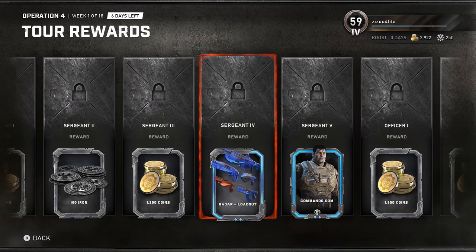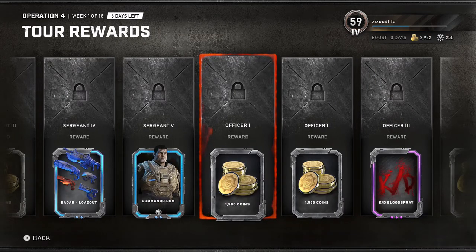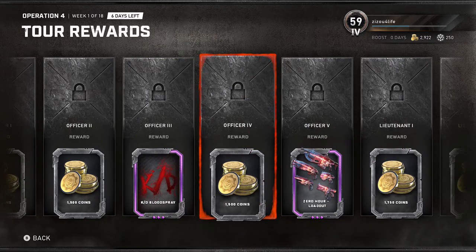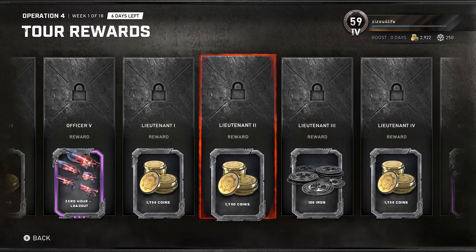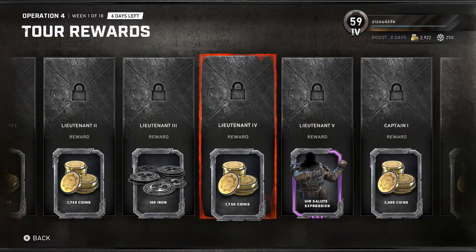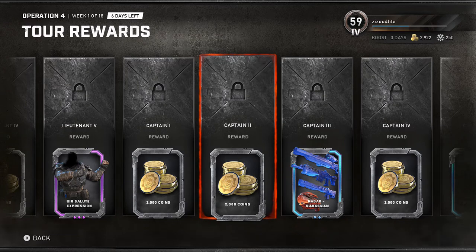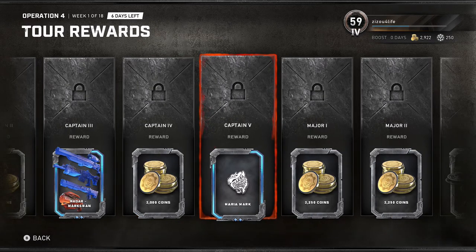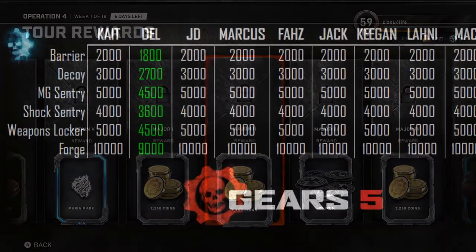The ranking rewards do include a few special items like the Commando Dom skin and some special edition weapon skins, but for the most part they've done a good job of making sure that since the standard currency is Gears Coins, they give you Gears Coins for basically everything. So yeah, that's really the main update.